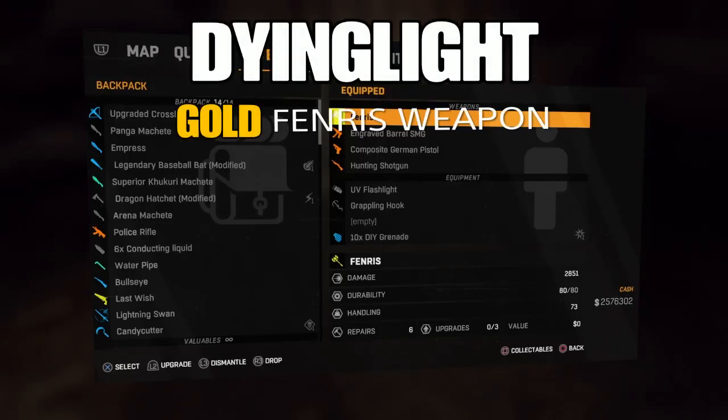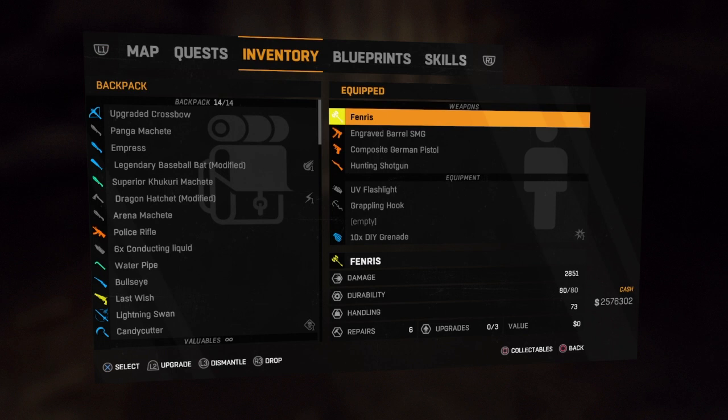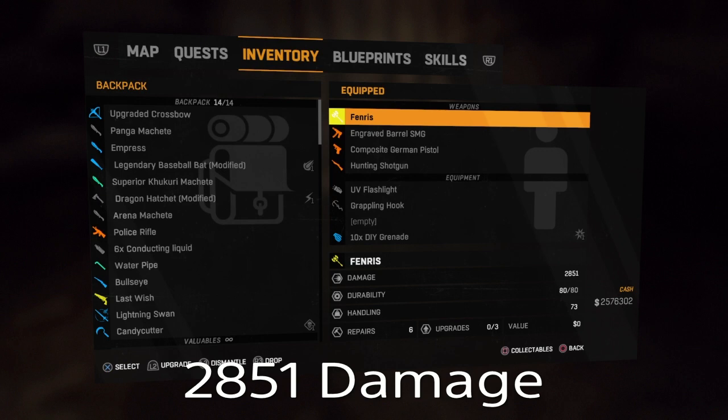Hi, Asa here in Dying Light One. Look, I have the gold Venris weapon. So how did I get it? But before I tell you that, look, the damage is 2851.